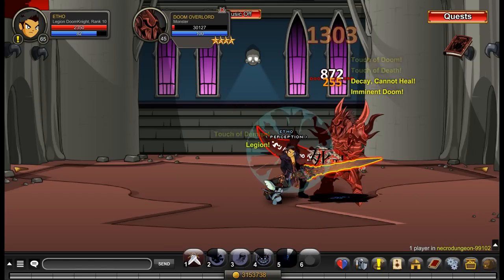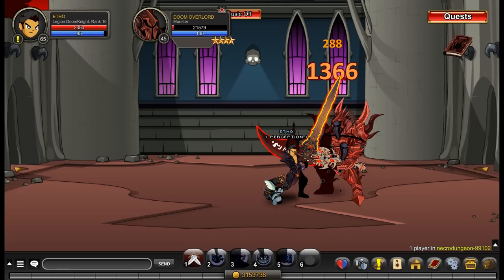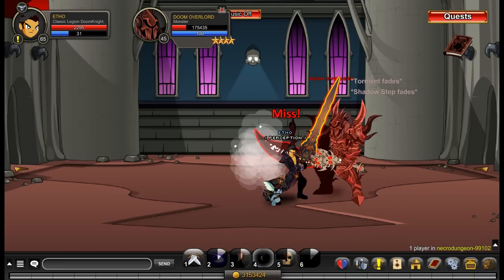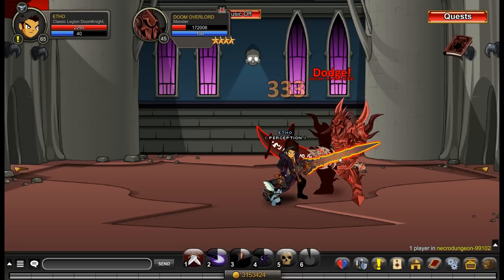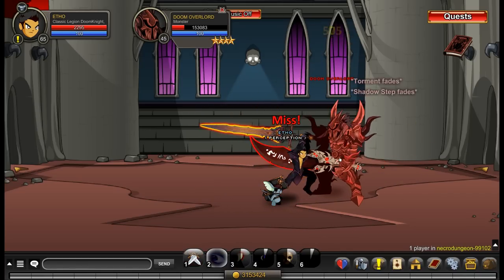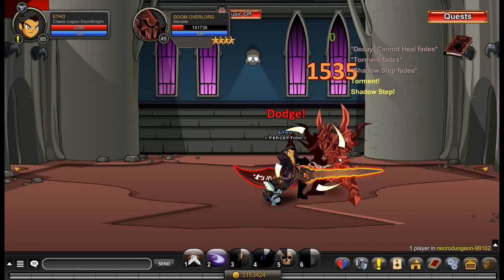So we'll talk about the two pillars of what makes a soloing class effective: survivability and speed. Now for survivability, both these classes are really, really good. They both have the exact same ability called Soul Siphon. However, Classic Legion Doom Knight has that ability with five more mana and one second longer cooldown. That translates to really no meaningful difference, though. It's only one second longer, and both these classes have no mana problems, so there's not really an issue in terms of how much mana it costs.